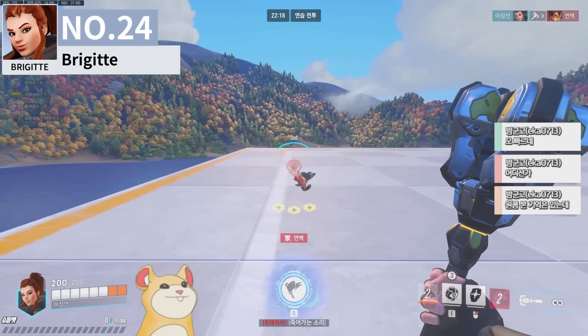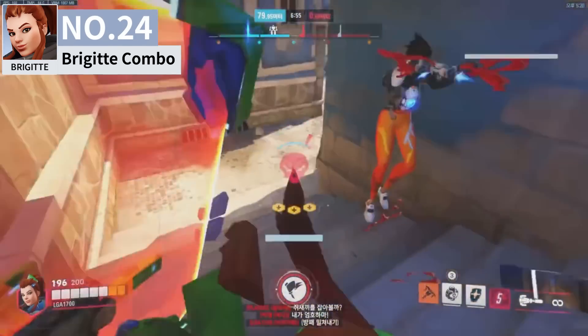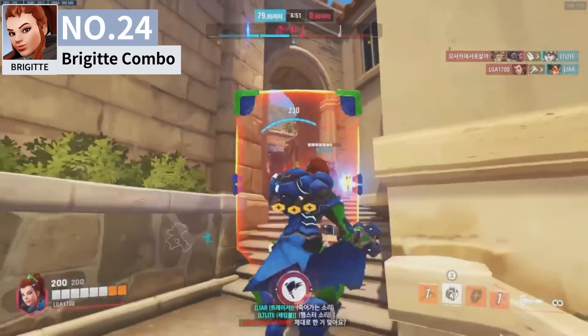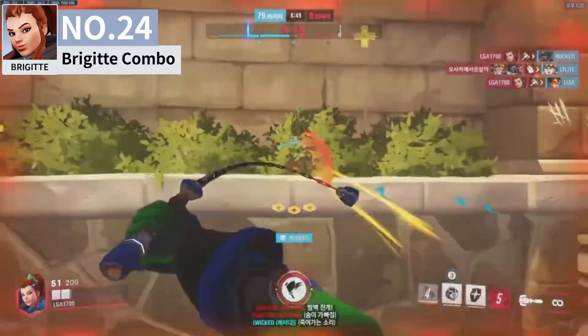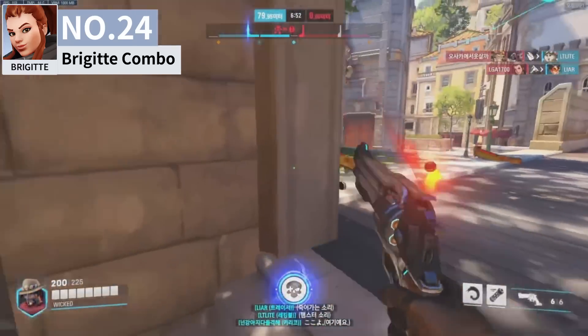In Overwatch 2, Brigitte's combo is Melee, Shield Bash, Whip Shot. This can one-shot Tracer with an instant 155 damage. For 200 HP targets, you'll want to mix in two additional auto-attacks before doing the combo, and make sure to hold up your shield to block additional damage in between your auto-attacks.